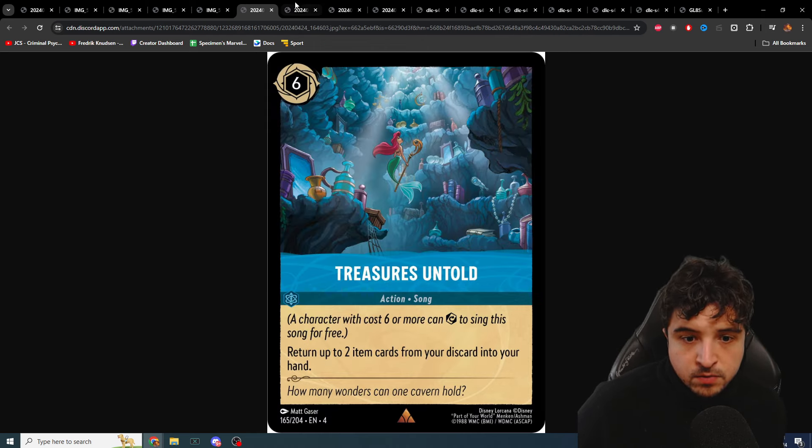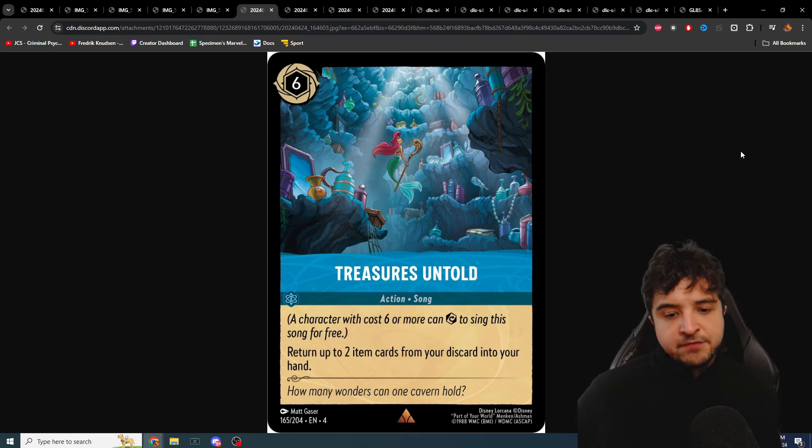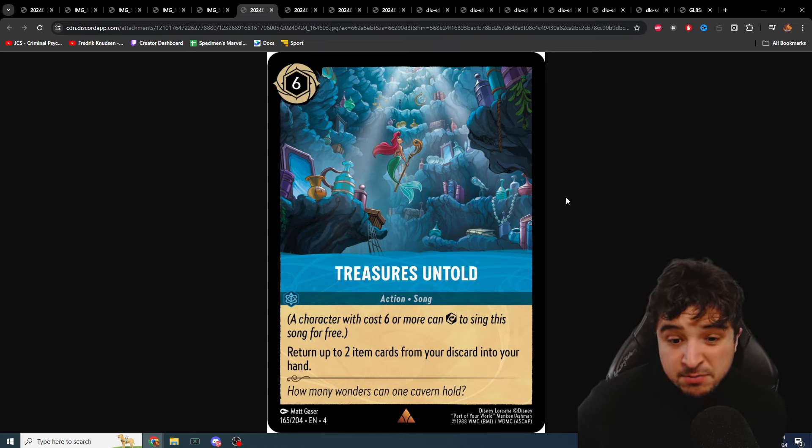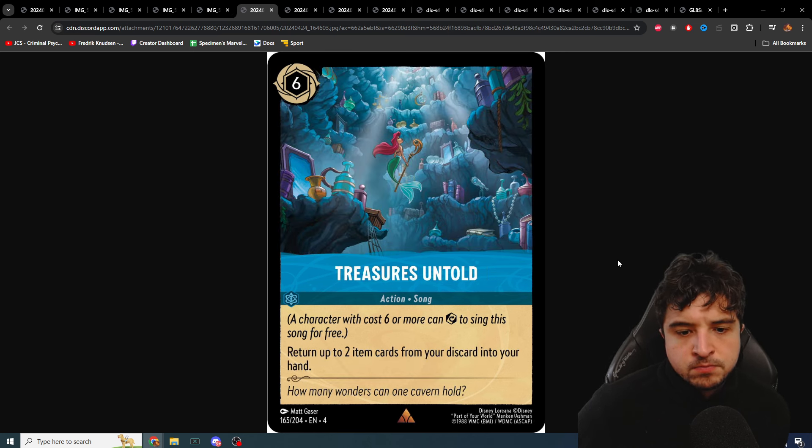We've got a bunch of cards I haven't seen yet. Six cost song Hello Ariel — Ariel already has Let It Go and How Far I'll Go in sapphire, so amber-sapphire with Ariel is almost good, there's also Mama Odie for some turbo ramp. The effect is: return up to two item cards from your discard into your hand. So you can put two popsicles back in your hand. Interesting, not sure though — popsicle is going to be the main target, and you can't even sing it with Ariel.